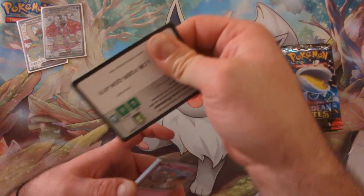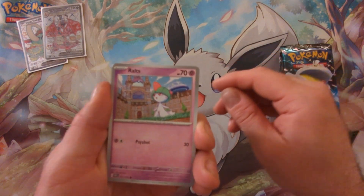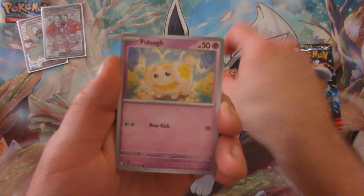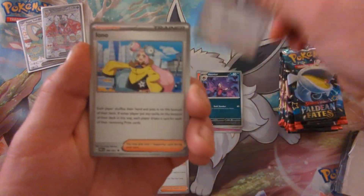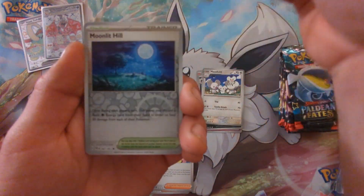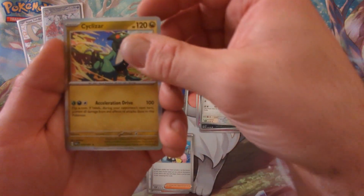It would be nice to pull an SIR Pokemon for once. Let's see what we can do here. We got Fido, Haunter, Atticus, Mousehold, Iono, Capsikid, a Baby Shiny, a Moonlit Hill, and a Cyclozar.